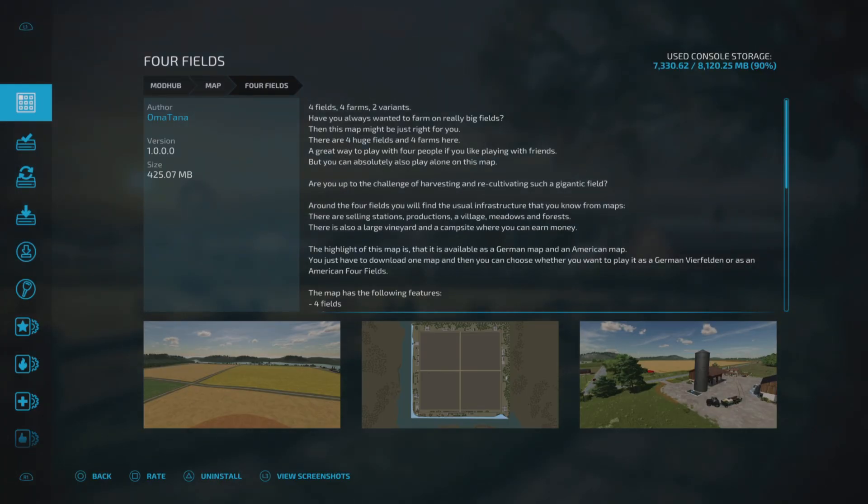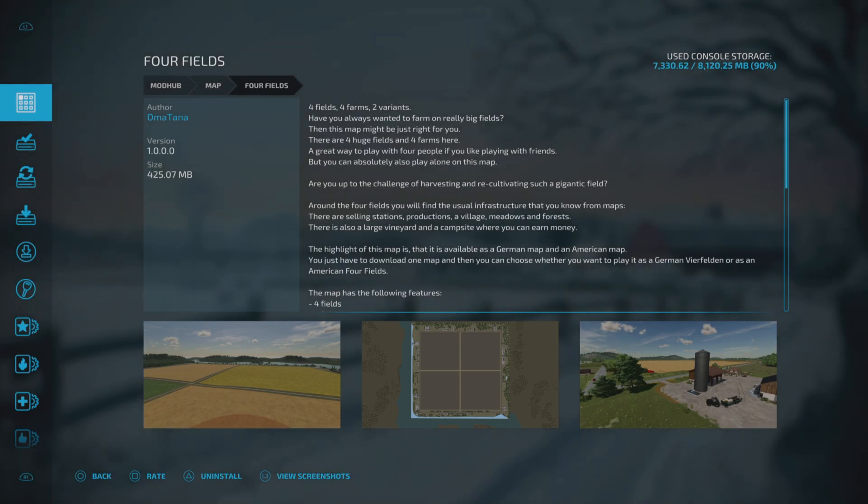This is Four Fields by Omatana, it's 425.07 megabytes to download. The description is a little bit long so I'm just going to grab a few things out to read to you. The highlight of this map is it is available as a German map and an American map — you just have to download one map and then you can choose whether you want to play it as German or American.